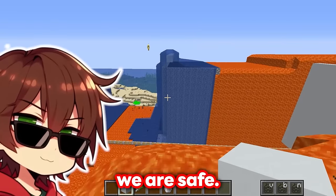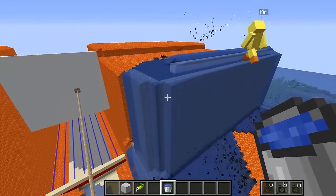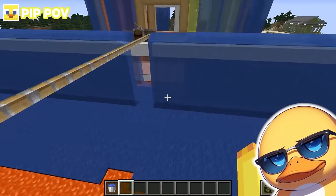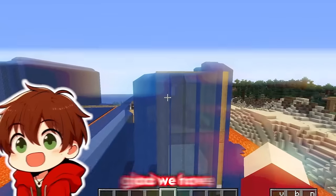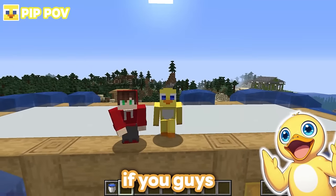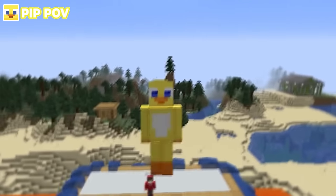We have covered all of this lava in water - there is no way that lava wave can come any closer to our base! It's a shame we lost that house underneath, but at least we have this house above here! I'm glad we have all of this now - I would say we managed to survive because we still at least have a house here! We did it, Louie! If you guys enjoyed this video, make sure to like, subscribe, and click the next video on your screen! Pip out! Louie out!